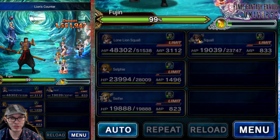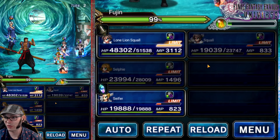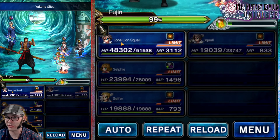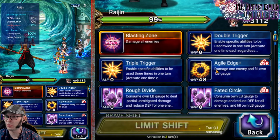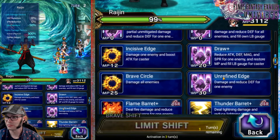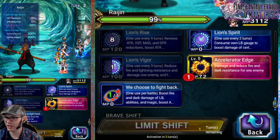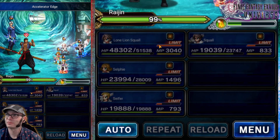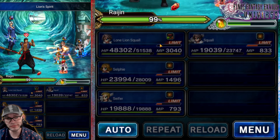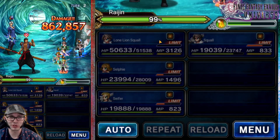On to turn two. Selfie's going to hit Guard, regular Squall's going to hit Guard, Cypher's going to do Provoke again. And Lone Lion Squall is going to do Triple Trigger, now targeting Raijin. He's going to do Accelerating Edge — we choose to Fight Back and Lion Spirit. And that's it; we wait for turn three.